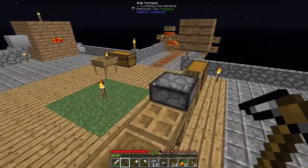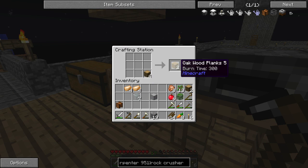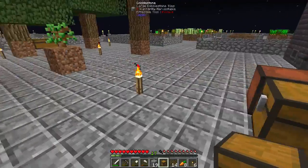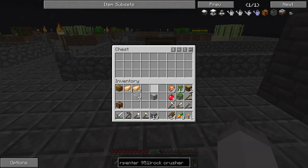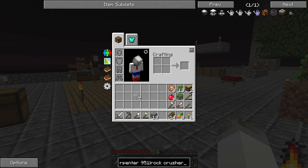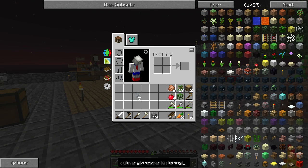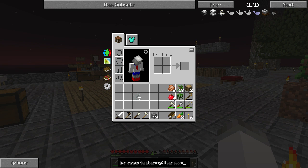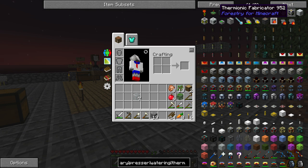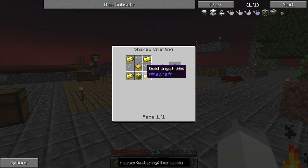Let's get some chests and put that away. I'm going to make a chest of things — it's going to have steel, bronze, and then any machines or anything that we can't really use yet. There is the carpenter. The other thing that we're going to need relatively soon, other than the rock crusher, is a thermionic fabricator. It's another sturdy casing, some gold, and a gold chest — that's going to be a little bit of a pain.